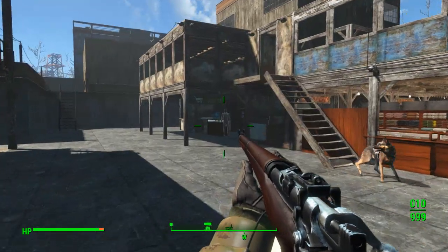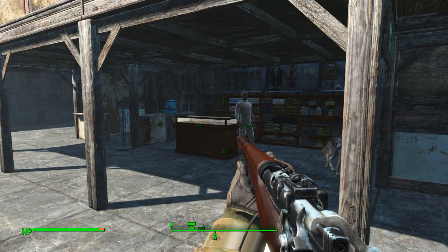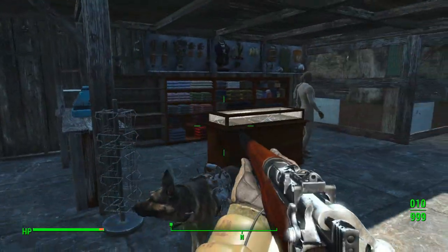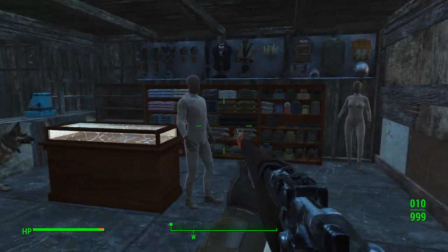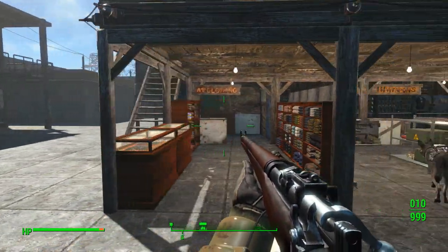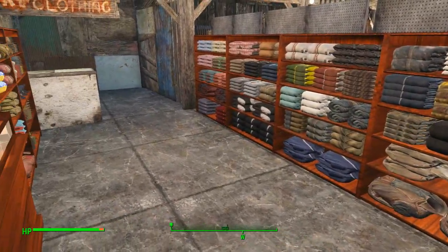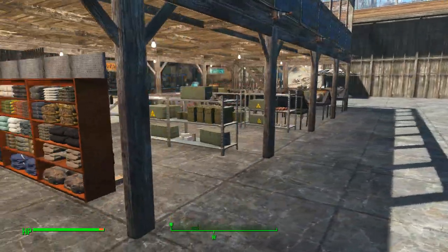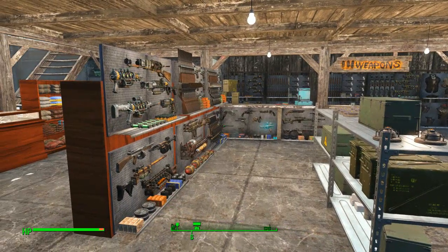Now that I look at it, it looks like the building's on fire thanks to that generator on top — that's fun to keep in mind. I haven't got enough settlers to man all this stuff just yet, but we've got a little general store in here. These can all be manned — they're all actual shops. And you've got the clothing store in here too.